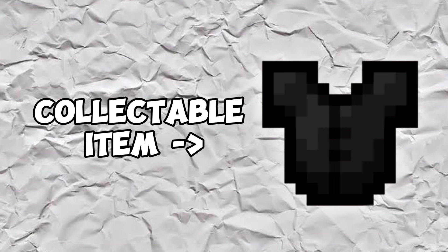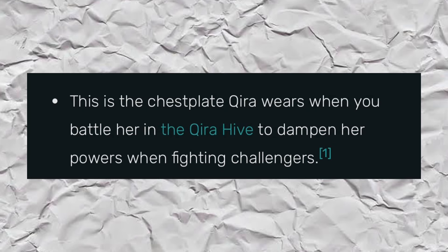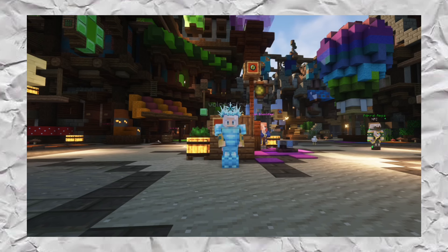That's likely because it's a collectible item and people like to have rare and unusual things. According to Wynncraft's lore, it is the chestplate that Kira wears during her fight with you in order to dampen her powers, therefore implying that Kira is an incredibly powerful entity.